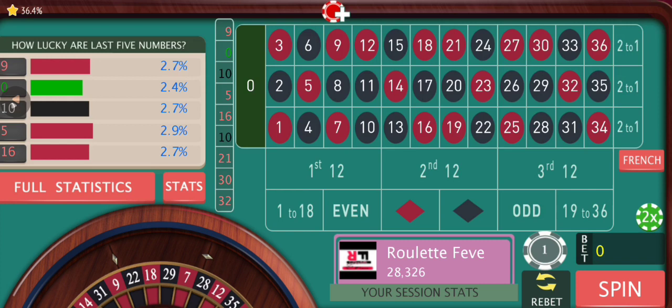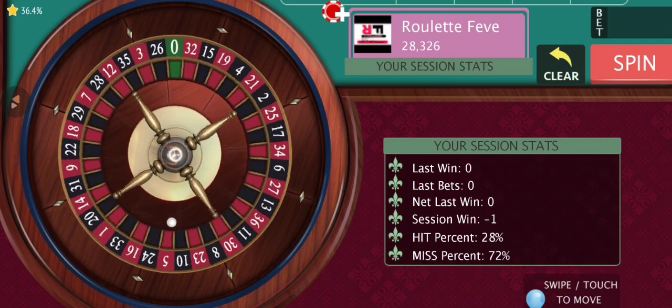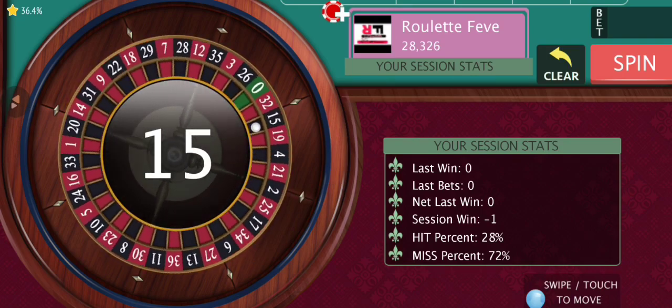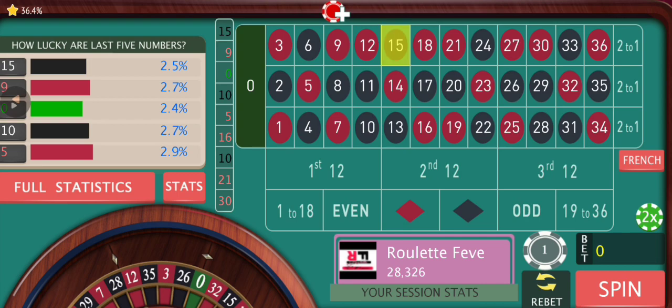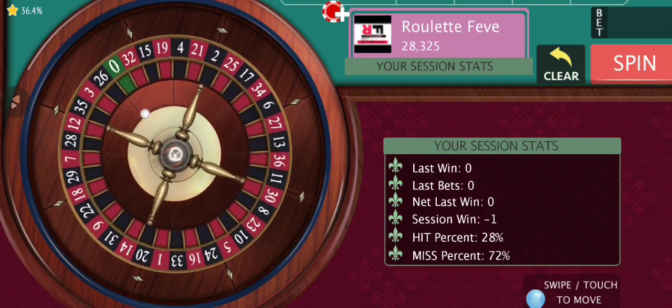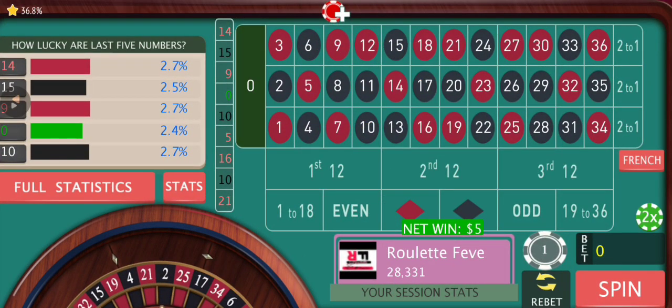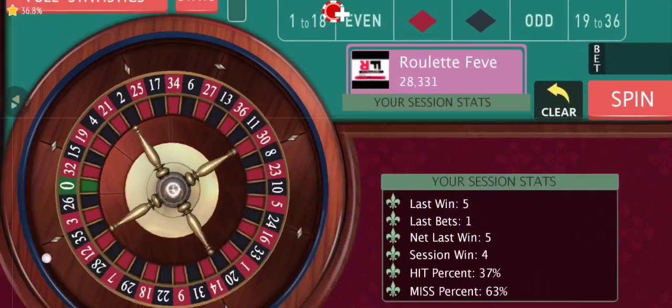It's zero, so in this case we're gonna sit out for a round — we need a double street to chase. The last double street that hit was 10, then 0, then 9. I don't want to go and bet on the same double street again, so I'm gonna sit out another round, following the philosophy that lightning doesn't strike twice in the same place.